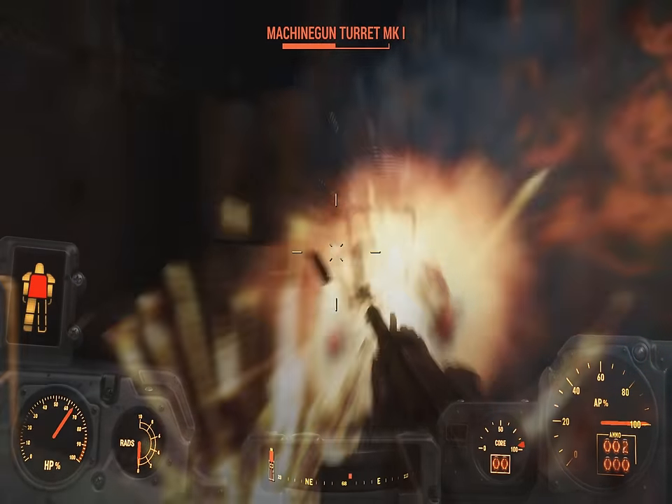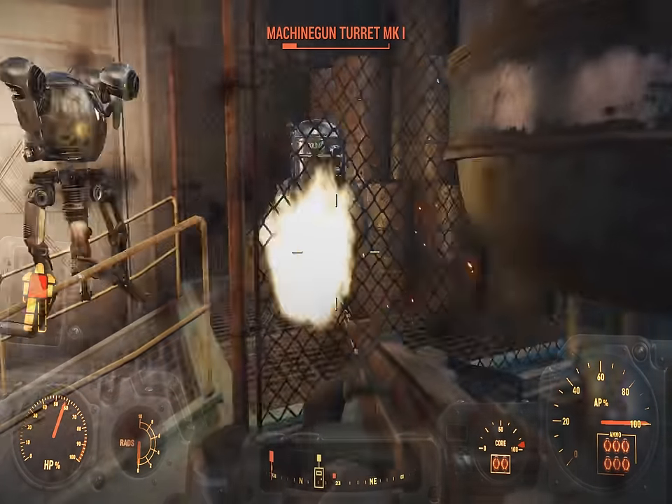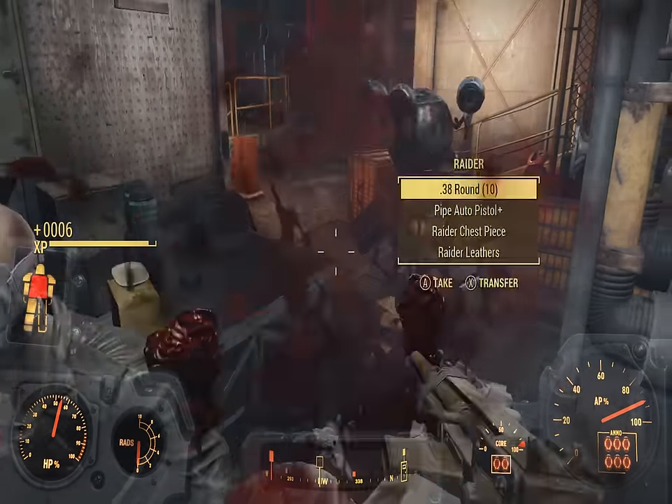You'll actually find a circuit board within this machine gun turret. First, take out these people.